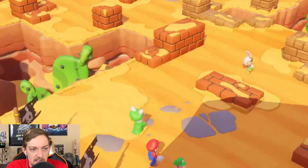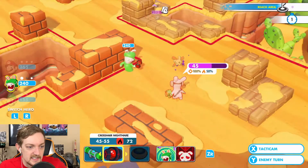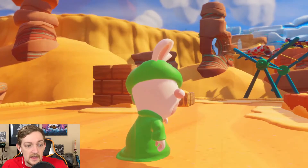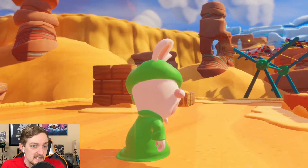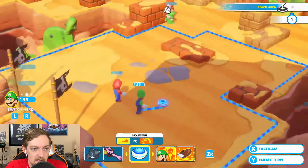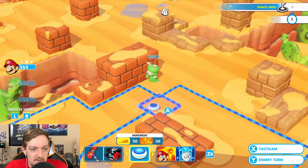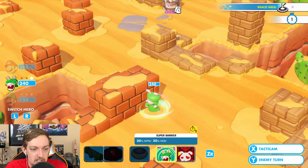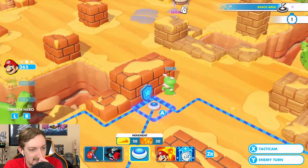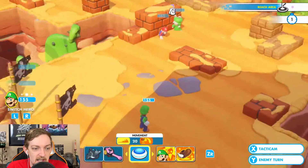I'm probably going to go ahead and just take this shot on him anyway — critical and a burn. The thing we've got to be careful with the burn is that when they start running around, they can catch other things on fire — not just enemies, they can catch your teammates on fire. I can't get Luigi. I wish I would have seen that. So I can't get further with Luigi — I was hoping to double jump, but might have to do that on the next turn.